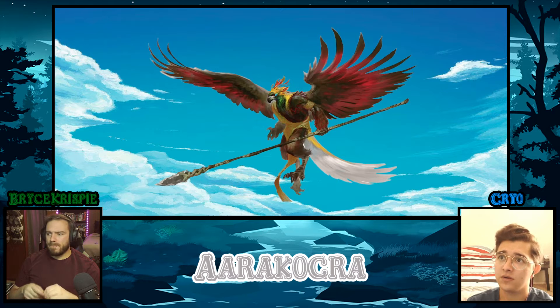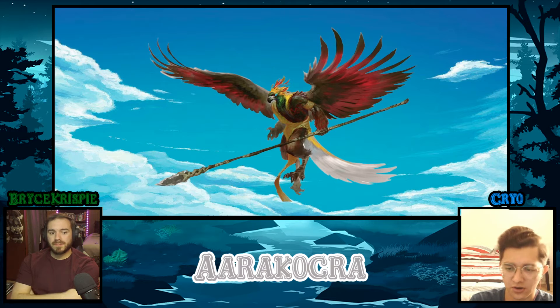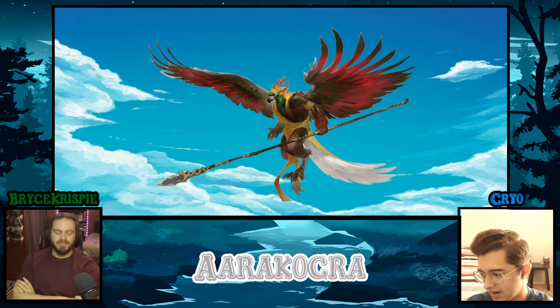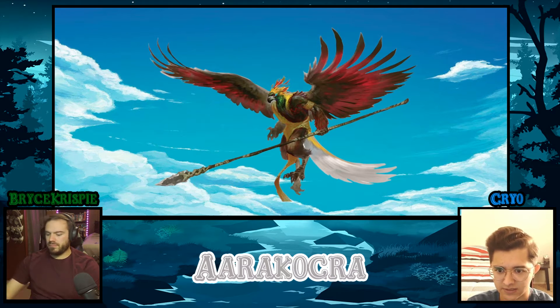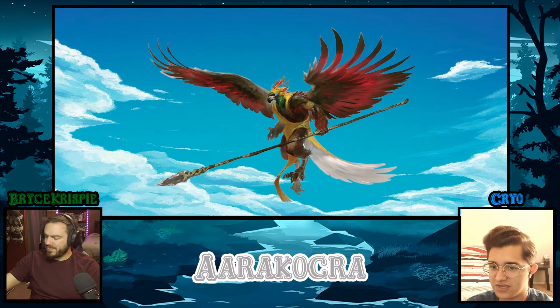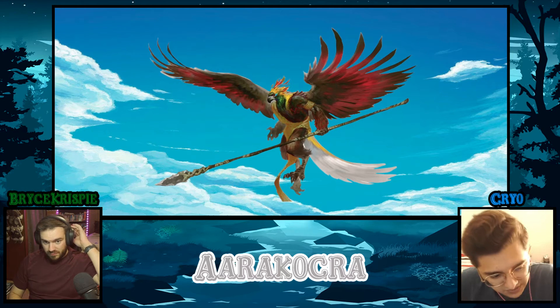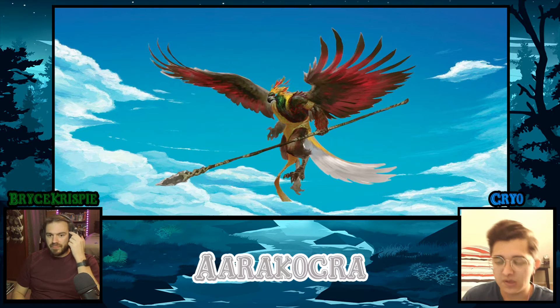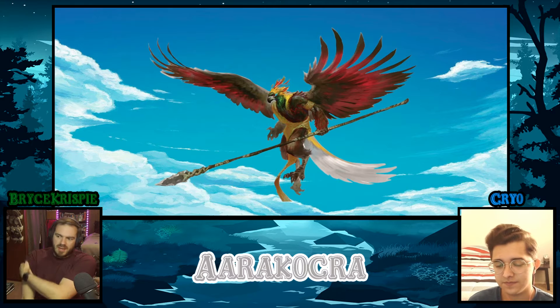I play an Aarakocra and I was reading about shields and their dynamic. I think I remember reading that they don't like to use shields because if they're not using it they don't have a good place to put it — their back is preoccupied by the wings. I think that was the reason, though I'm not sure. I remember there being an actual explanation for why they don't really like shields.